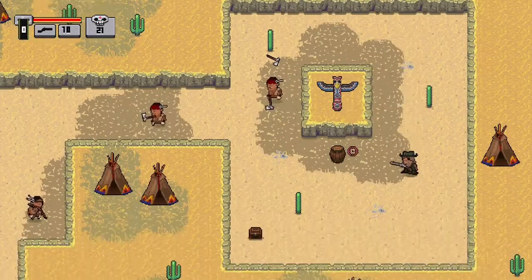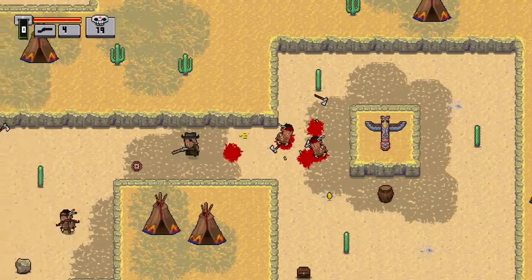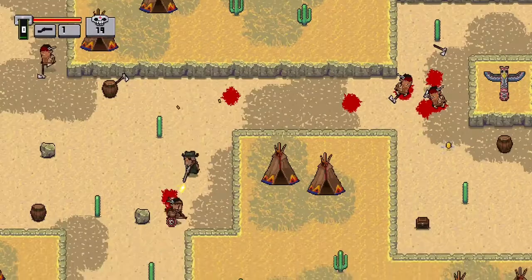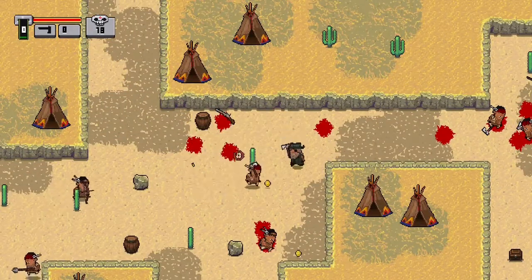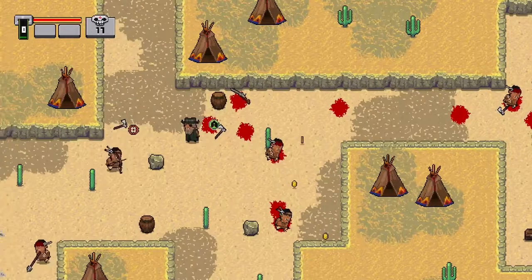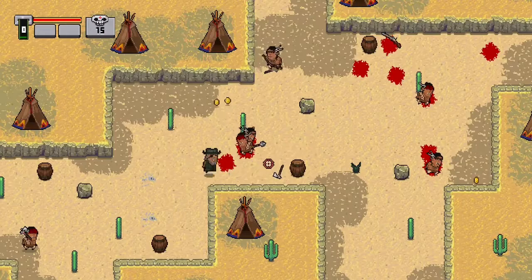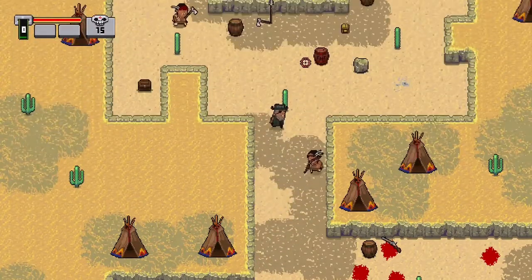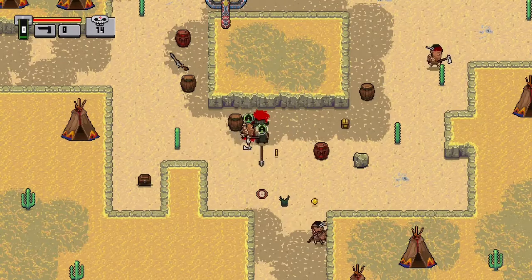So what is Dead Dust? Well, it is sort of a twin-stick shooter, and in this particular game it's kind of hard to call it a twin-stick shooter because, I mean, it technically is, but it's a very simplified twin-stick shooter. Basically in this game you're a cowboy, and you have to run around the town killing cowboys and Indians. It's set in the Wild West, and it's a pixelated adventure.